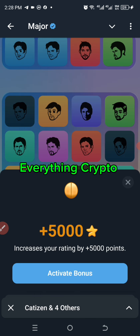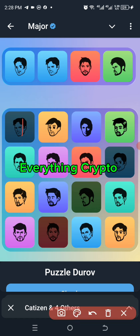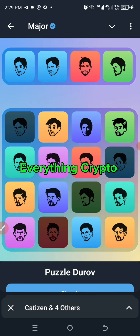We got it! So here are the combos for today on Major. If you've just started farming Major or seen this for the very first time, you get 5,000 points right there. This is good for those of us who started late and do not have many points — it will help us accumulate points faster. And for those who have been farming for a long time, it will help increase their points even more.